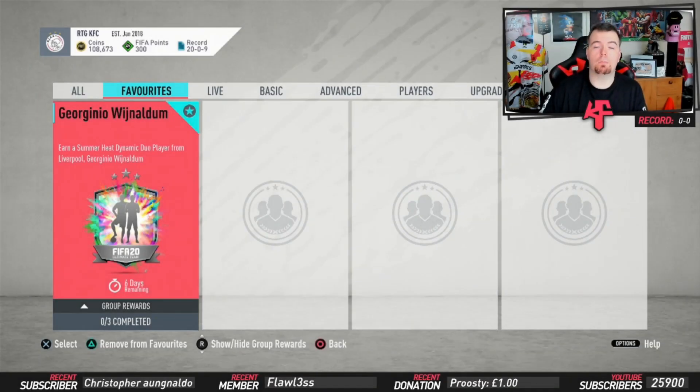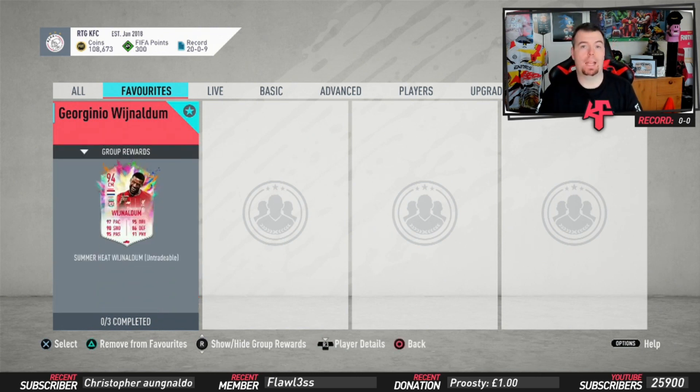Yo guys, what's going on, King Flipper here and welcome to another Summer Showdown SBC. Today we're doing the second Summer Heat dynamic duo player from Liverpool - we got Wijnaldum. Obviously if you didn't know, we had Divock Origi in the other SBC. If you haven't seen that, go check it out in the SBC playlist of FIFA 20.